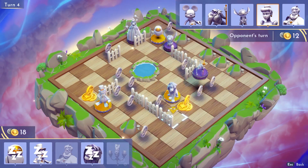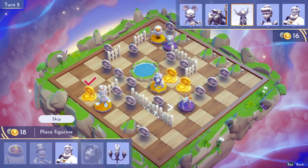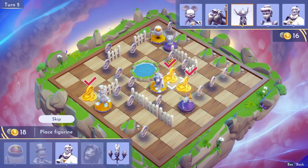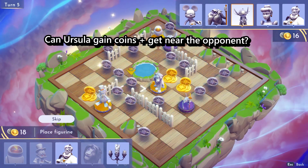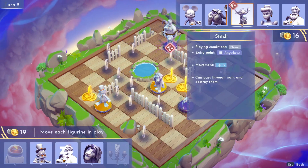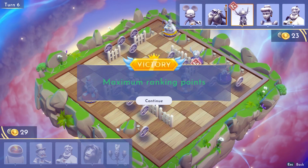In turn 5, rinse and repeat. Can I get all those golden coins with my characters on the board? Yes — and this is exactly why I have Simba in my team. He can get both coins. But don't skip character selection yet because we need to do our Ursula check. If we replace Eve with Ursula, we can get one coin plus attack Stitch. Let's do it. Now Stitch, instead of moving three spots, can only move two. And that's our absolute victory.